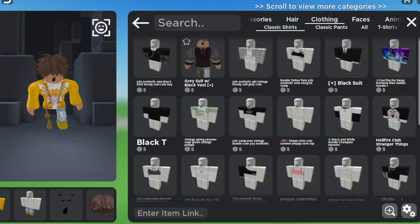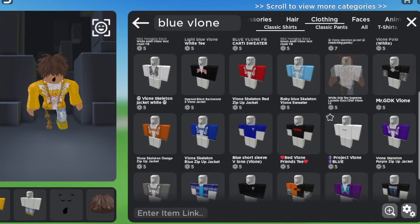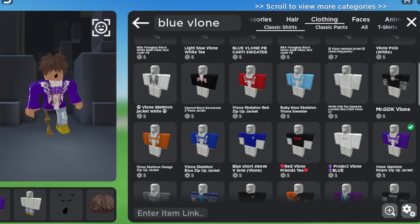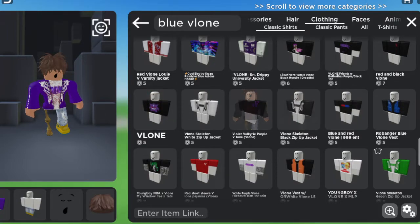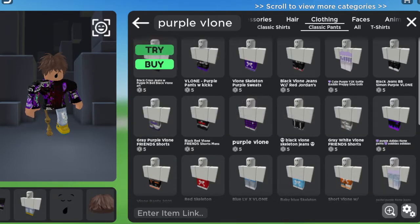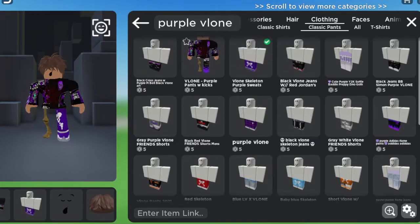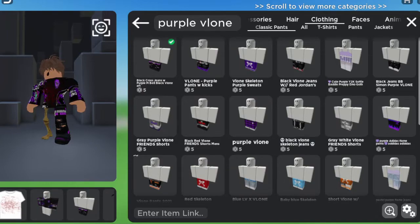We're gonna get a shirt. I like using these VLoan items — I don't even make them, but they're great. Blue is quite a hard color to match, so let's do purple instead. I like these little sweaters, letterman university jackets, and cool-looking ones. I'm gonna put that on. Do the same thing with the pants — look up 'purple VLoan,' get one you like, and it literally matches and looks amazing.